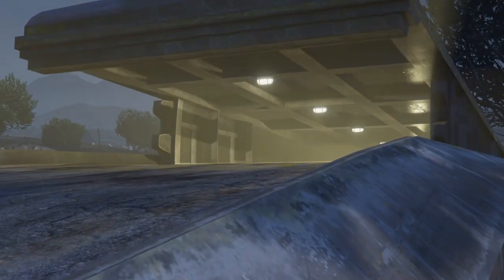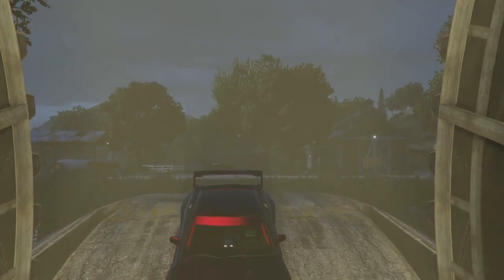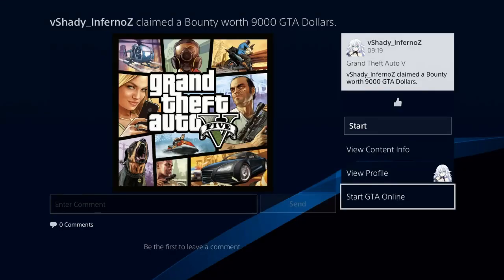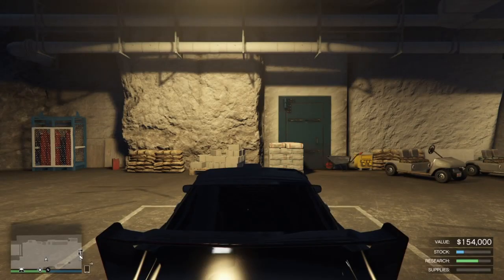Drive inside your bunker, and after the cutscene you will get an infinite black loading screen. Double-tap the PS button again, go to start GTA Online, and decline the alert once again.